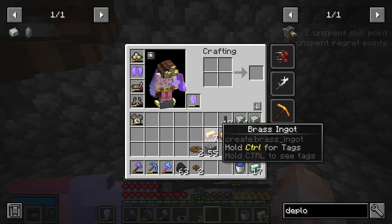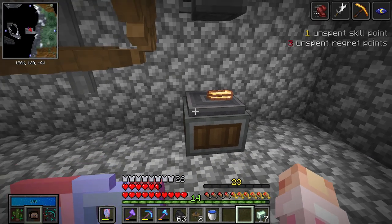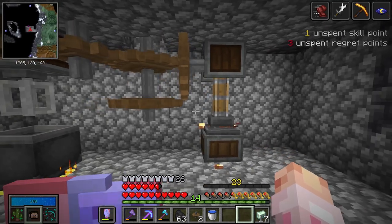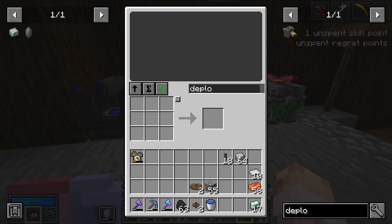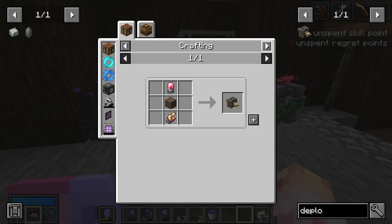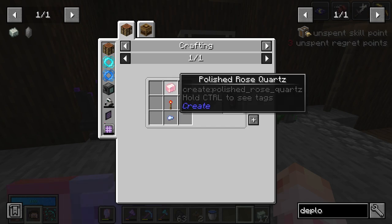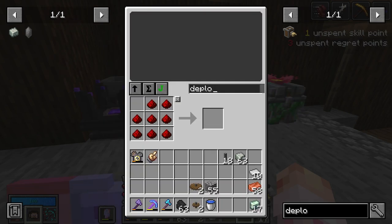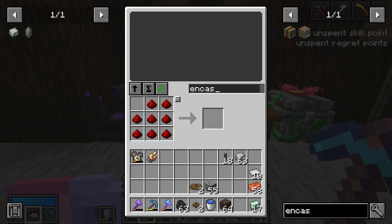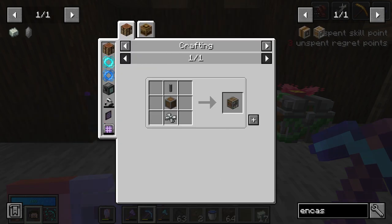Right now I need to smash five of the brass down. This is slow. With the five smooshed, I should be able to make a brass hand. Now we just need to make the electron tube, which requires polished rose quartz, which requires rose quartz. And guess what — we don't have quartz. That's why we're making this farm. Since I don't want to go mining for it, we can actually build a washing setup right here and right now.